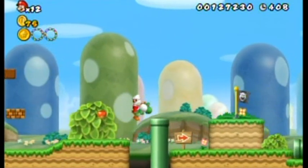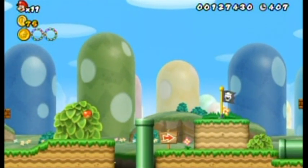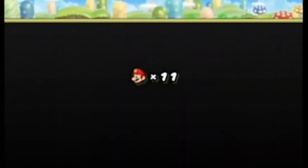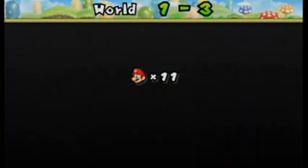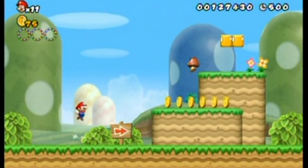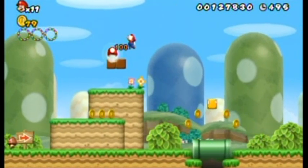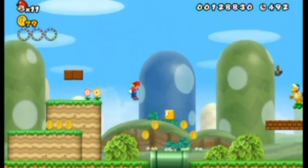Whenever you die in a level, you lose all the star coins you collected unless you hit a checkpoint — but even then you have to complete the level. So let's not mess around this time and actually succeed. Let's grab our power-up and grab our Yoshi.